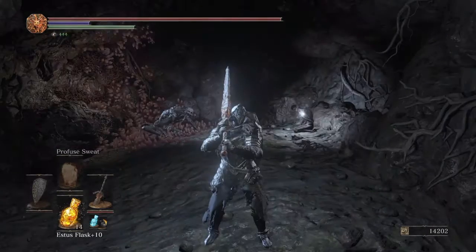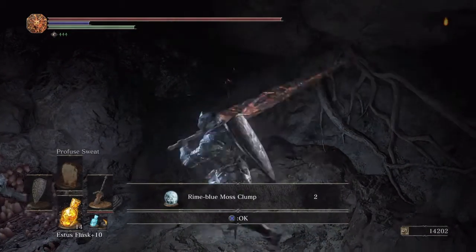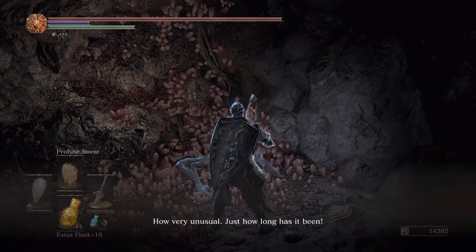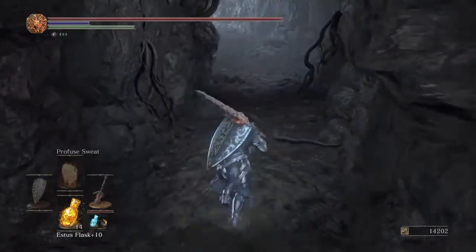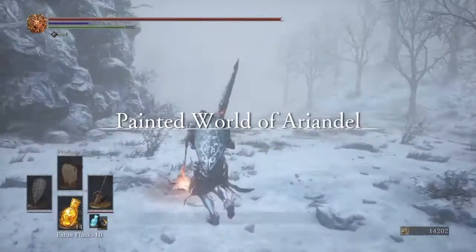And here we are! Oh shit, straight up. Another NPC speaks: 'How very unusual. Just how long has it been? Rejoice, my new friend, for this is a true haven of the forlorn — the cold and gentle painted world of Ariandel. Go along, find one for yourself, a sweetly rotting bed to lie upon.' I've gone through his dialogue with my other character — he does nothing. So I'm just going to leave him this time. Let's head up to the frosty painted world of Ariandel and hit the bonfire.